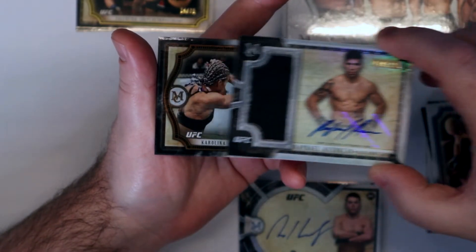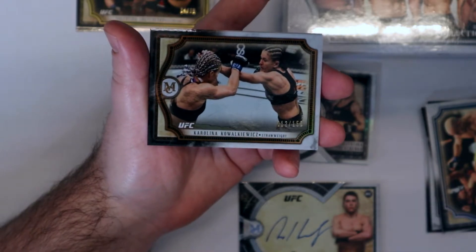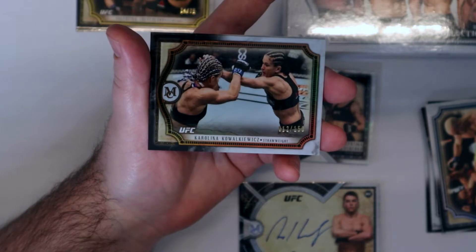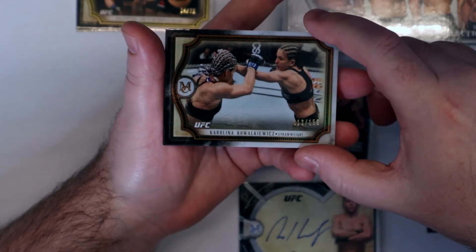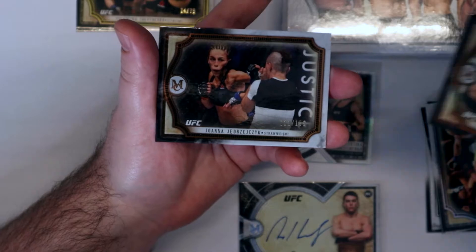Let me get to our graded cards. Carolina — I forget how to say her last name — Kowalski, 12 out of 159. And then Joanna, 111 out of 159.